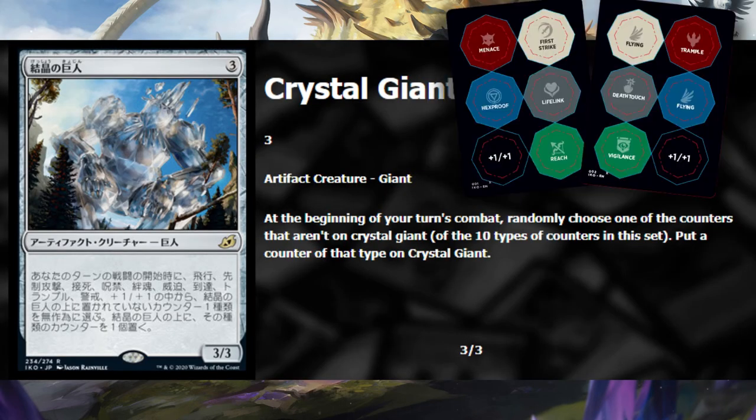Crystal Giant is a three-mana 3/3, and at the beginning of your combat it gets a counter it doesn't already have from all the counters in the current set. I have no idea how people are going to randomize this, but let's go with it. In standard, even if you knew it was going to survive three or four turns, I don't think it would be very good. In limited, I think this is going to be absolutely bonkers - I'm excited to see all the memes where it has every counter on it after ten turns. It has to be a 1 out of 5 in constructed, but 4 out of 5 for limited since it's colorless and can probably go in every deck.